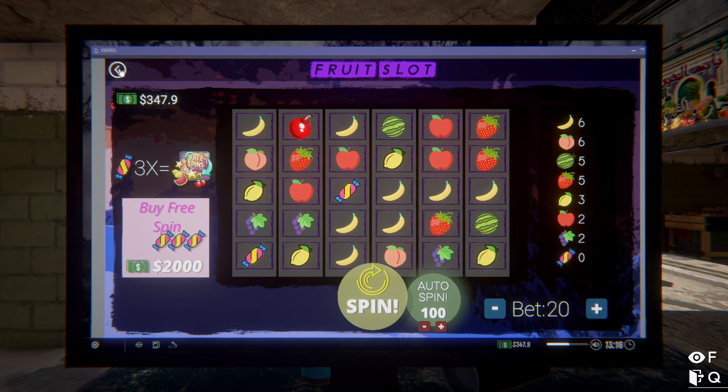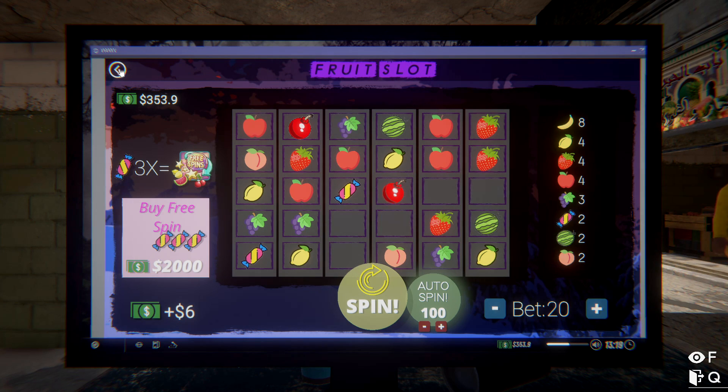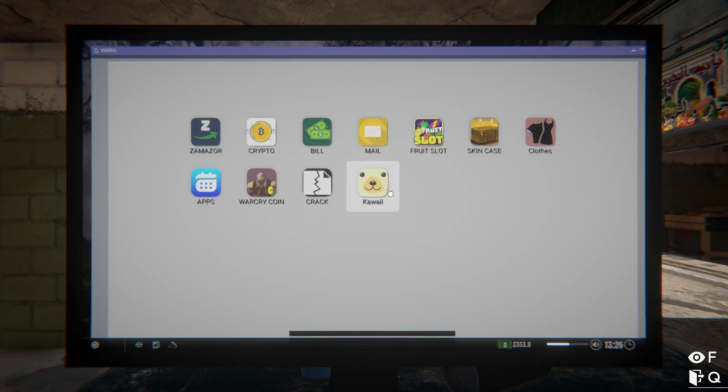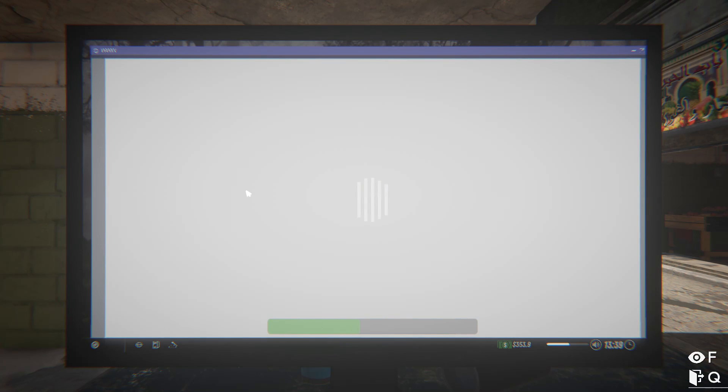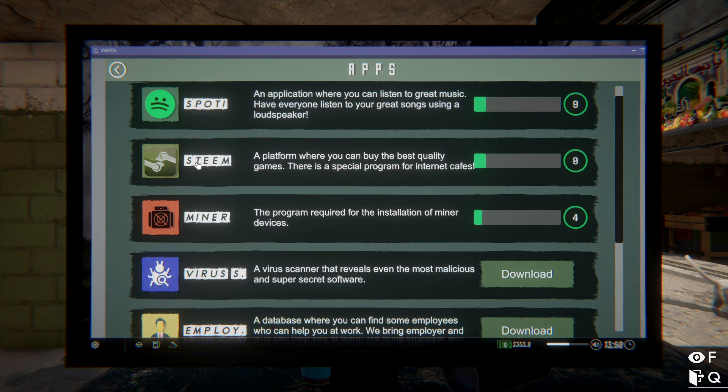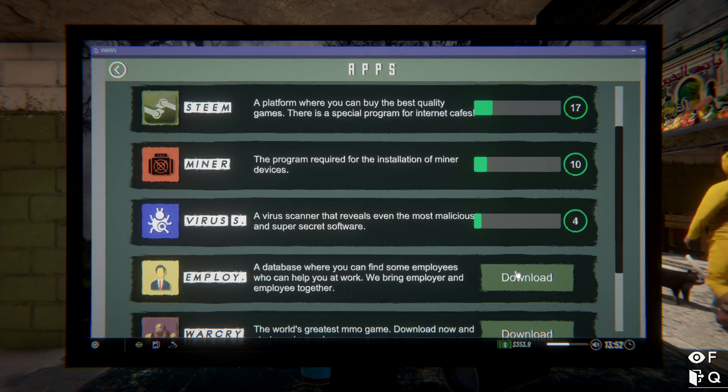Let's just stop once we get to 350. I'm going to keep losing money - that's great. We must have some kind of store. There are bills and crypto. I've lost so much money on this stupid gambling thing. Oh, there are apps - free crack apps.